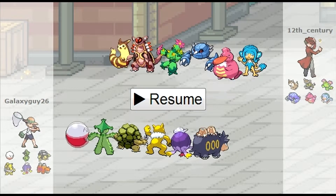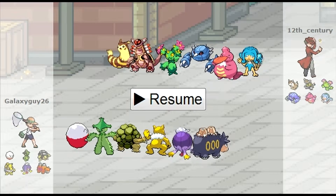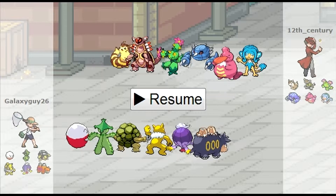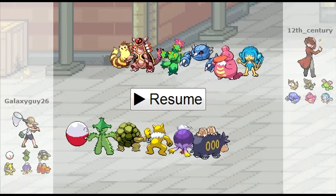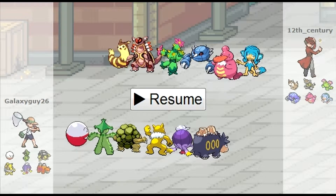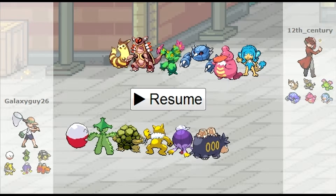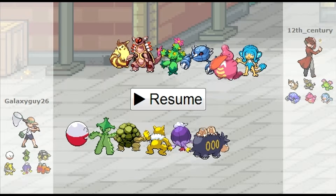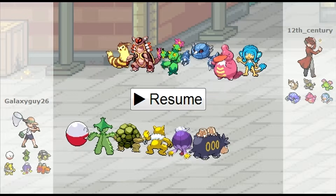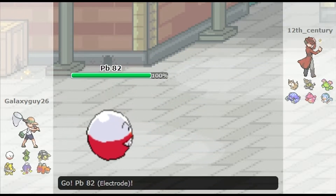So it's a good mix I feel. I've actually replaced the Camerupt on this team with a Scarf Heatmaw, because I think it works better. I've got a defensive wall in the form of my Golem, a special defense wall in the form of my Hypno, and a physical attacker in the form of Cacturn. Oddly enough, my Drifblim is actually a special sweeper variant with Calm Mind, and my Electrode is my lead.